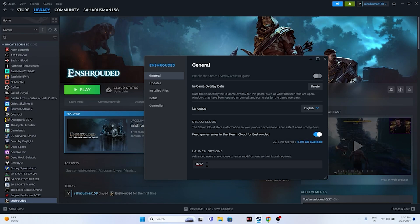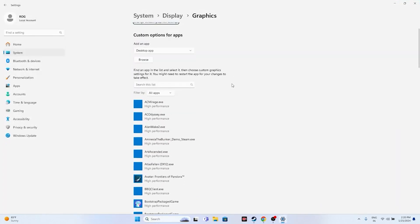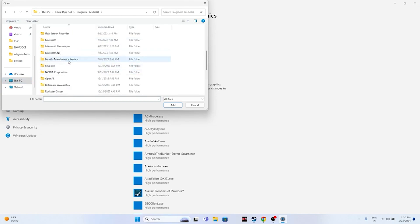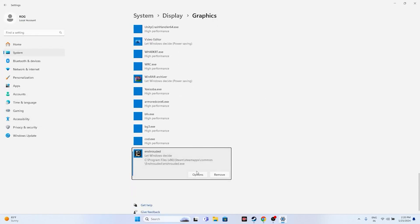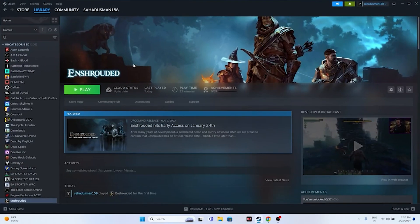Run the game on your dedicated graphics card. Go to Windows Graphics Settings, click Browse, and navigate to This PC > Local Disk C > Program Files (x86) > Steam > SteamApps > Common > Enshrouded, then add the executable. Click Options on the game entry, change the setting from 'Let Windows decide' to 'High Performance', and click Save. Close everything and try launching the game.